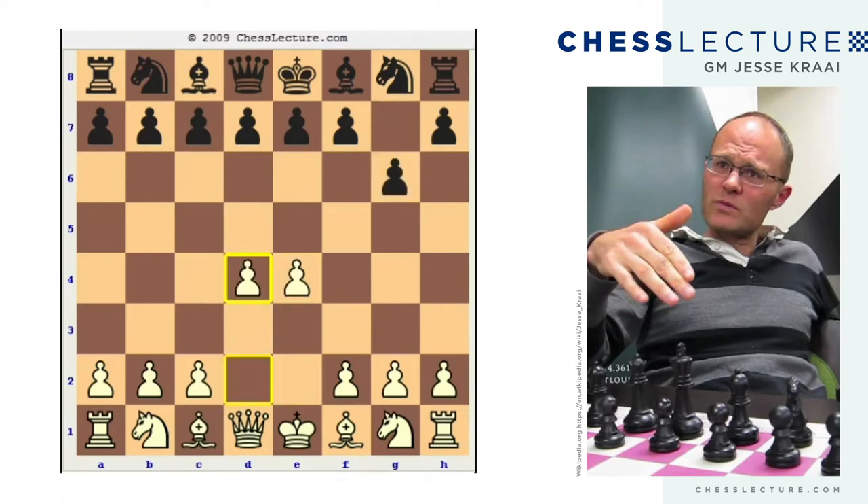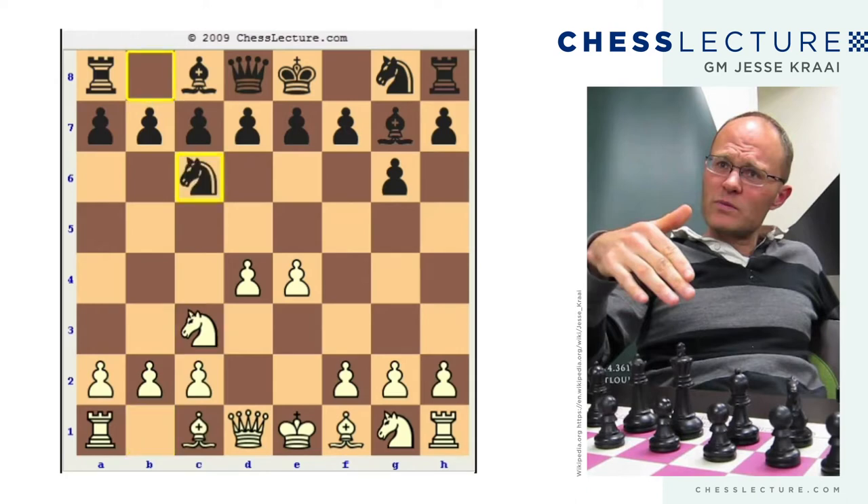We got e4, g6, d4, bishop g7, knight c3. Now, obviously knight f3 is also very playable and it wouldn't allow the system that black now plays, but the idea of the knight c3 move order is that maybe the knight on g1 might wish to go to e2 or just sit for a while, in particular if white wants to play something very aggressive like bishop e3, queen d2 and castles long. And Popchev plays a very interesting move here: knight c6, directly attacking the d4 pawn.